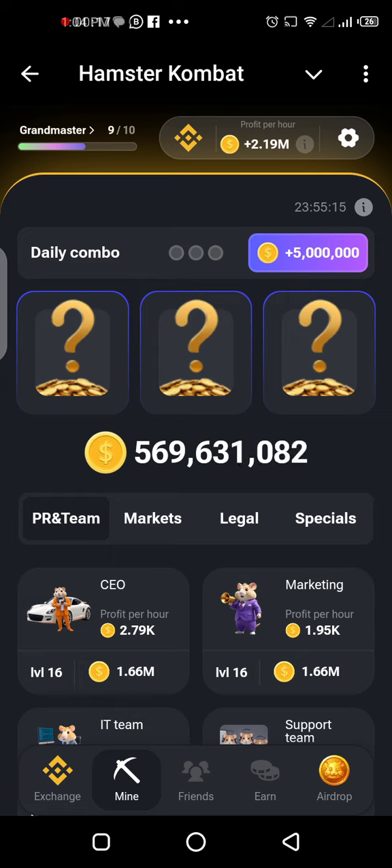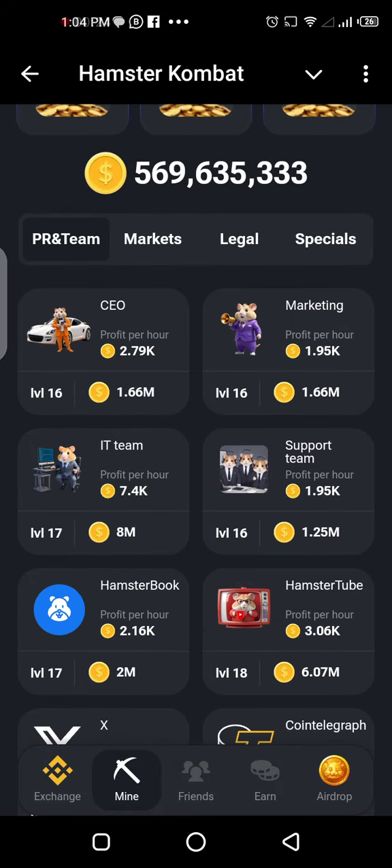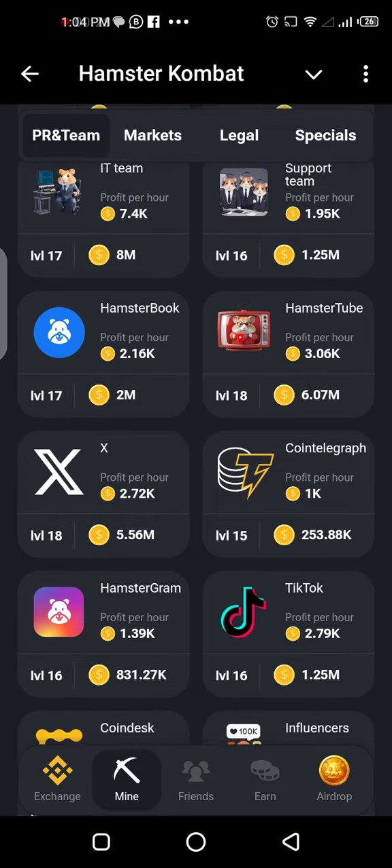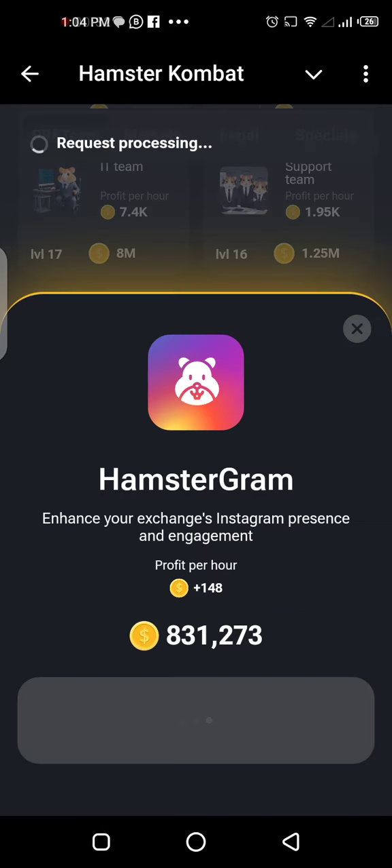We have three empty puzzles to be filled. The first one is Amstergram. You can see Amsterbook, Amstertube — so we're looking for Amstergram right here, number 16. Get it even though the profit per hour is little. That's the purpose of having the coins in the first place.